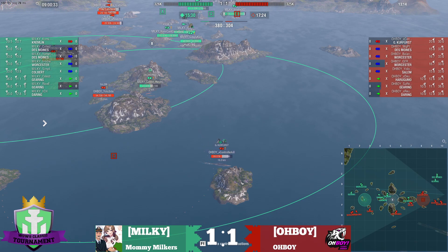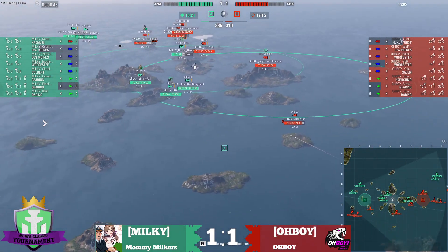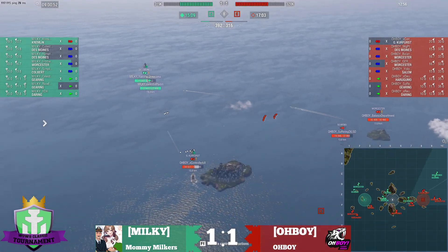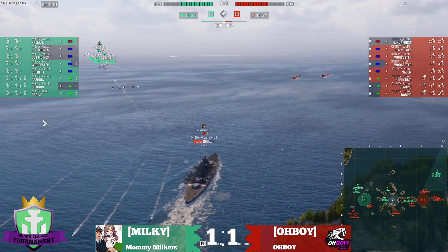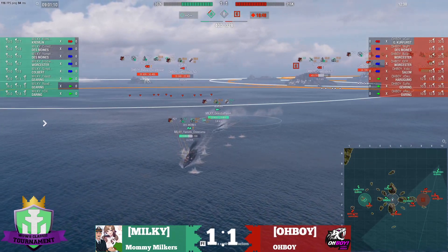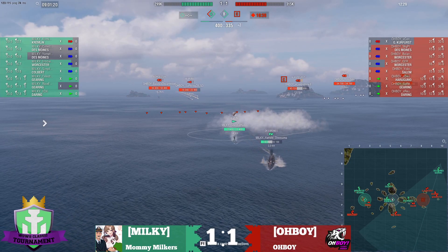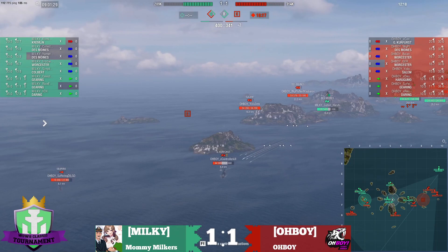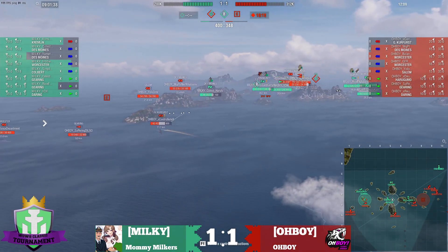What's going on at A? Not much — Daring is going into the A cap. Wooster is getting set to radar in 34 seconds. Kurfurst is only on one fire. He's actually gone dark. He puts a plane up, and because that plane is up and the Des Moines is out, that plane is detecting him. Controller isn't going to fire his guns — if he fires his guns he'll be detected from smoke. He literally just has to sit there, but he doesn't have secondary range built in, so his secondaries aren't going to be able to do much.